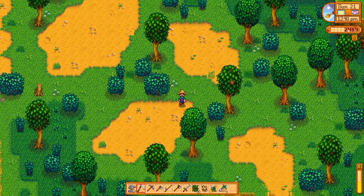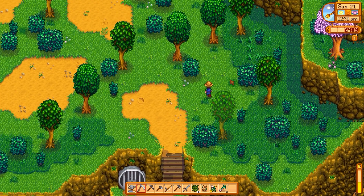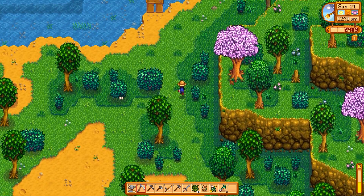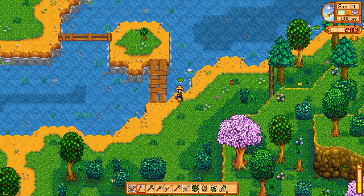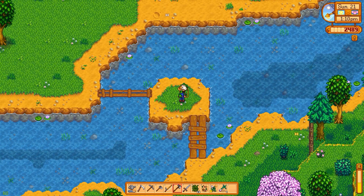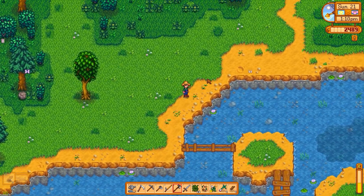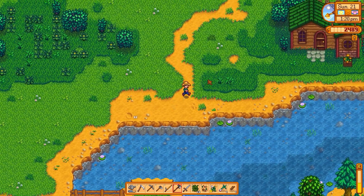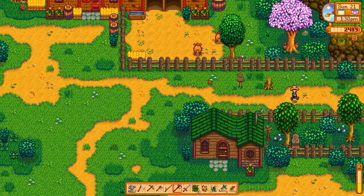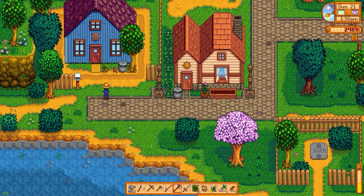They're not worth that much but they're worth money, so I'd like to sell them. We're just going to go to town - and I actually mean let's go to town, not the expression - and give Sam this flower. But not before we cut down this little tree. This is my land now, thanks for the wood. We need to make sure we can actually meet Sam before it's nighttime. I'm pretty sure he lives over here.